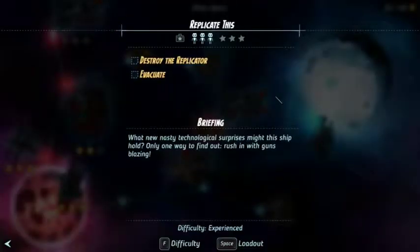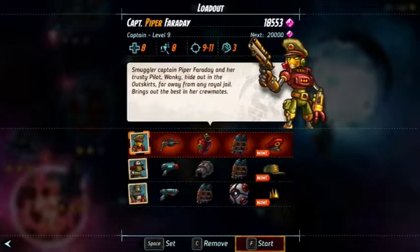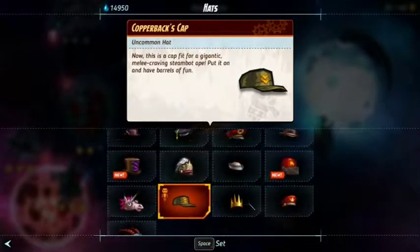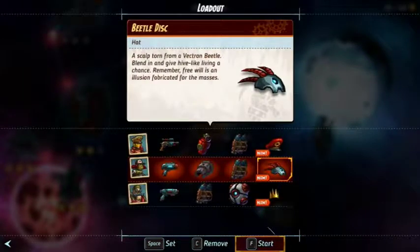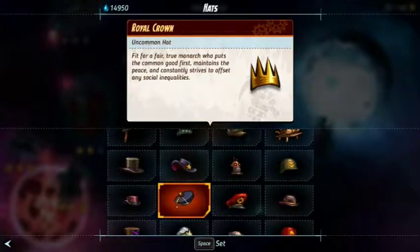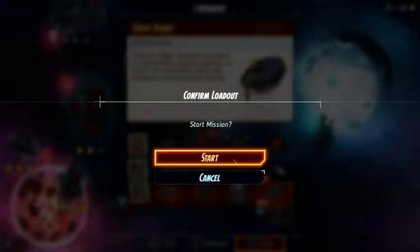Replicate this. What new nasty technological surprises might this ship hold? Only one way to find out — rush in with guns blazing. Destroy the replicator, huh? Oh, you need a new hat. This'll be much more interesting for you to have. You're always one to shoot them out anyways. Ivanski, congratulations — you are now smart.